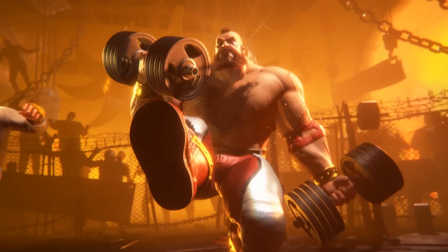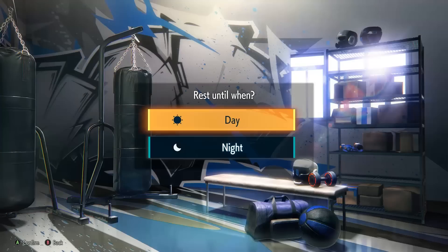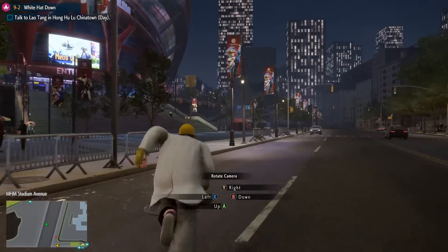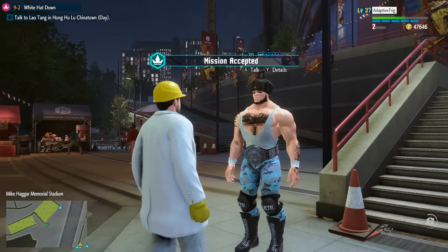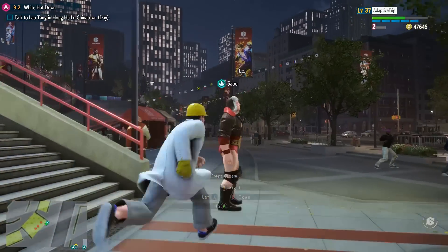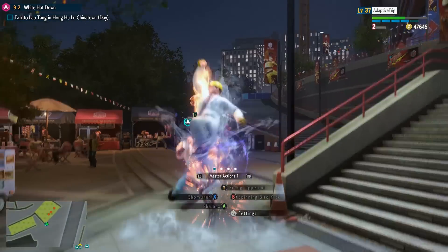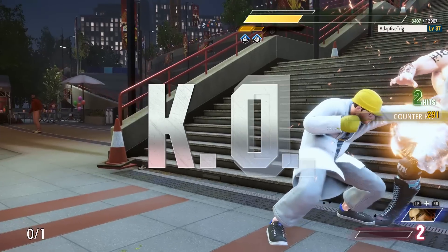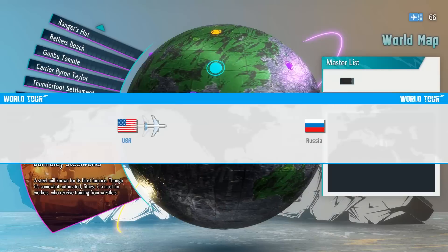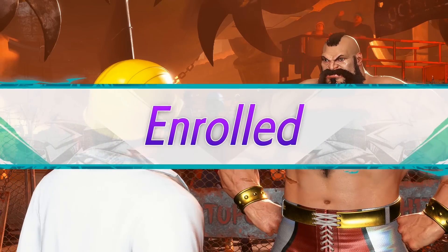Reach Chapter 9-2 and you'll be able to find Zangief, but only if it's nighttime, so be sure to hit up the hangout if you need to. Fast travel over to Urban Park and speak to this NPC to initiate the Hither and Tither side quest. Next, go talk to Saul, an NPC on the other side of the arena stairs. Saul will tell you to fight someone, which you should go do. When you win, Saul will then offer you a ticket to Russia. Use your world map to fly to the newly unlocked location, speak with Zangief, and you'll learn how to pull off a few new fancy wrestling moves.